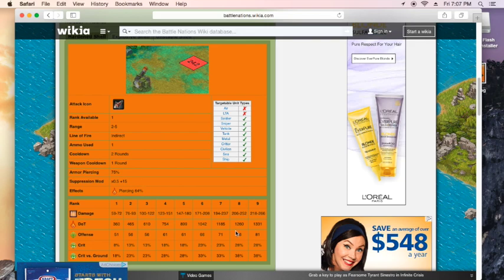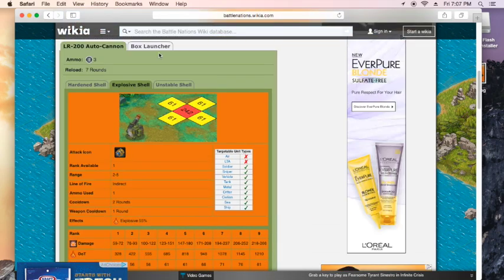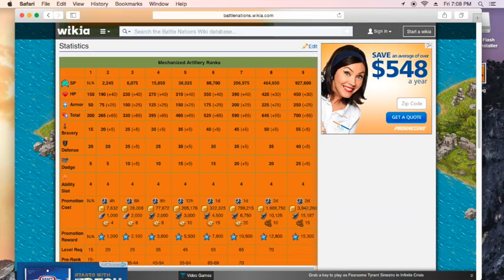This also has a 64% chance of doing the DOT damage, really nice. The box launcher is the other one that can hit air units as well — pretty nice. It costs just under a million to get to max rank and 4 million gold.